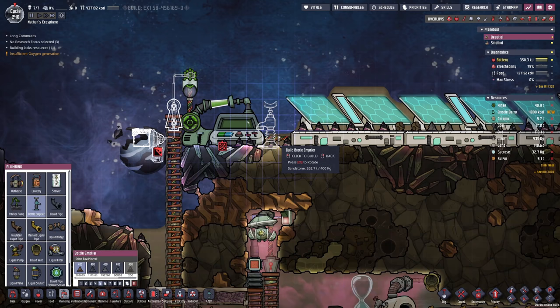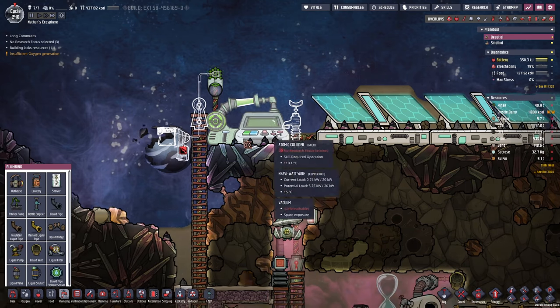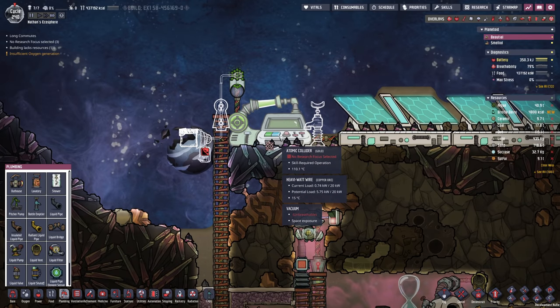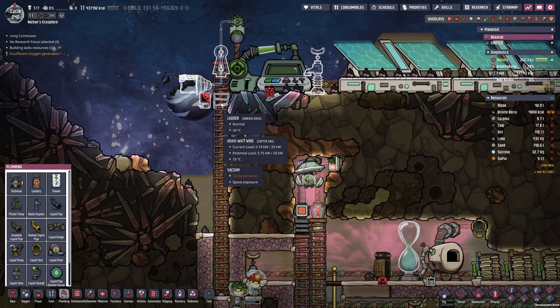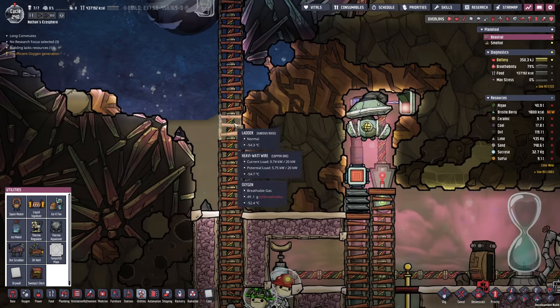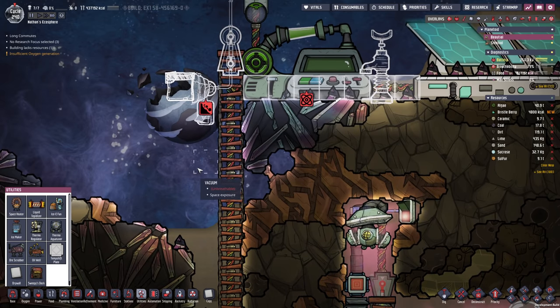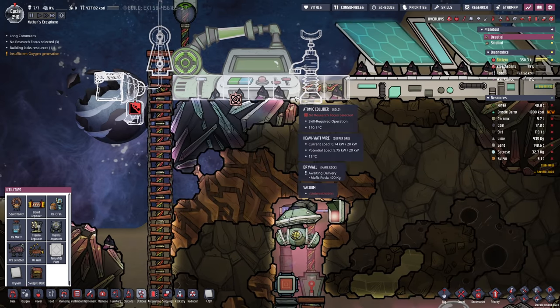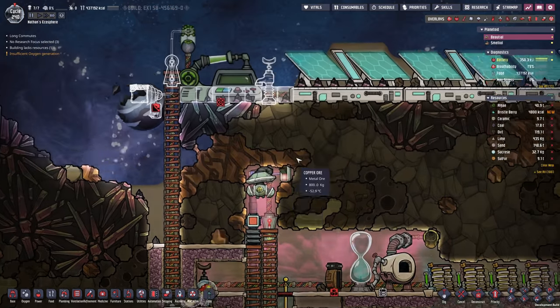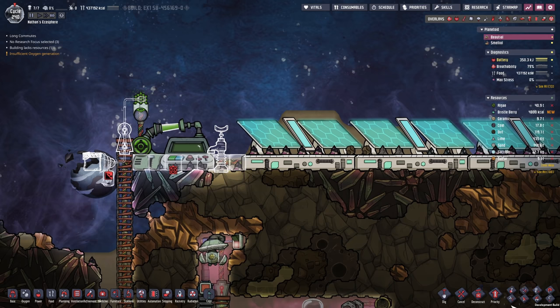One thing I want to try is actually dropping the liquid from this liquid lock on top of here, so it dribbles down the atomic collider, cooling it down somewhat. However, in order to make this work, we're gonna need a little bit of drywall at least on this row. As it dribbles down, I believe it cannot vanish into space, but if you have it on the floor right here it's just gonna dissipate. So we're not gonna use this bottle emptier anymore, but we're gonna try it with this guy.